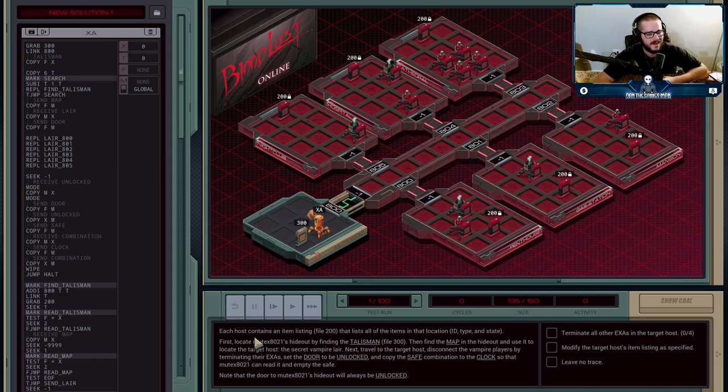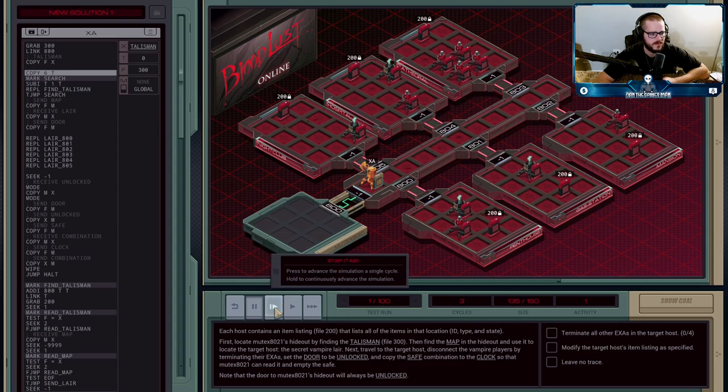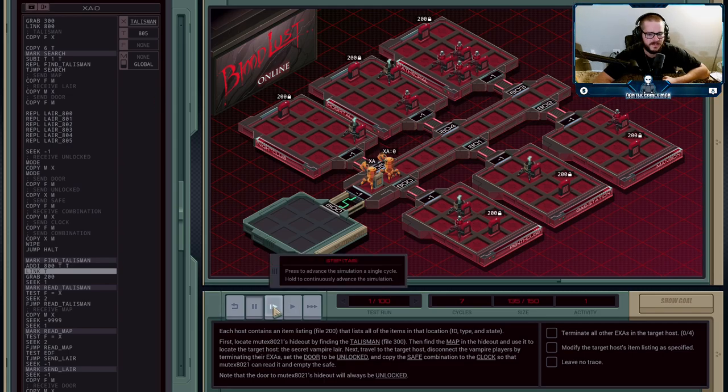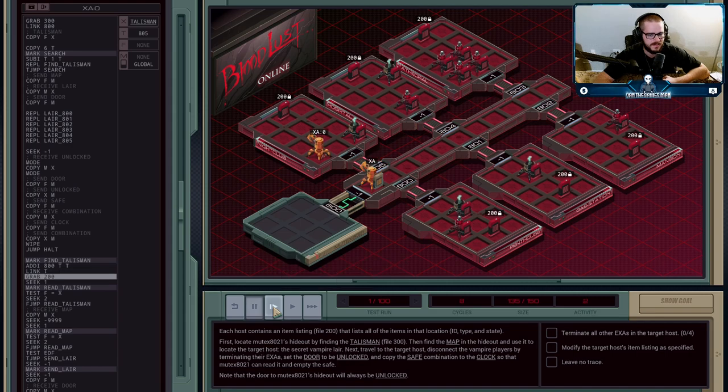So the solution looks pretty long. The first thing execution agent XA is going to do is grab file 300 and link across 800, and we're going to copy the word 'talisman' into X. We're now going to create six agents that are going to go into the six different hosts, grab file 200, and look for the word talisman using REPL FIND. Using my T-loop trick, since the hosts are 800 through 805, we pass in T and add it to 800 to make them check all six different places.